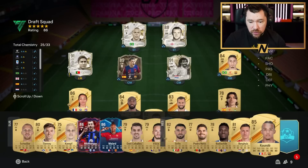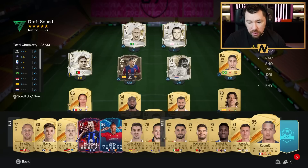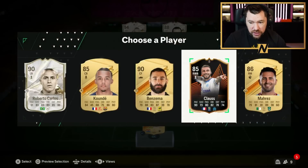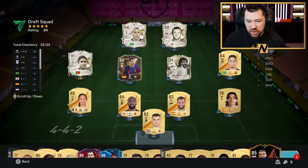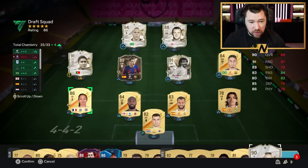We've also got Jules Koundé who at center back would just be incredible over Nacho. I feel like Nacho is probably good enough though to be fair. Benzema's nice, but our attack is like crazy. It's either going to be Klaus, Carlos, or Koundé. Klaus makes the most sense as a genuine upgrade on Bellerin, and we'd only lose one chem point — or none.